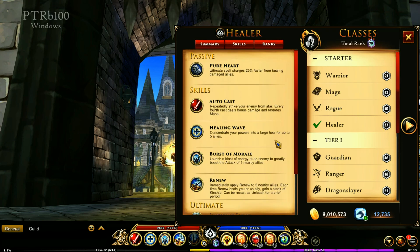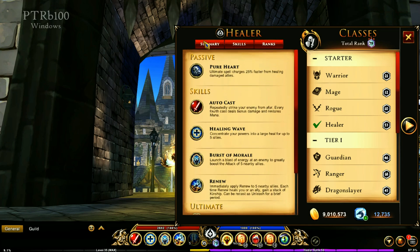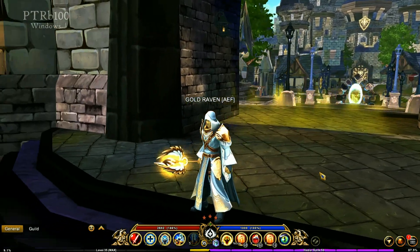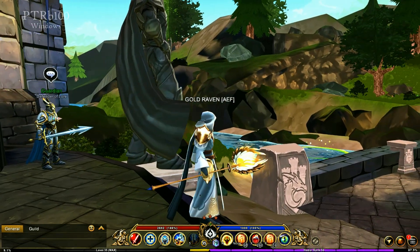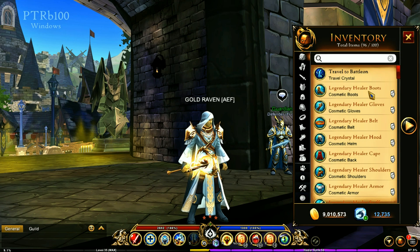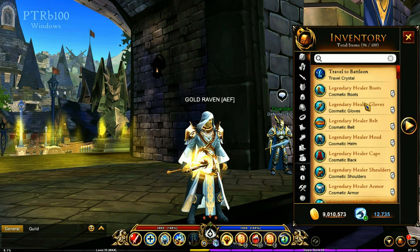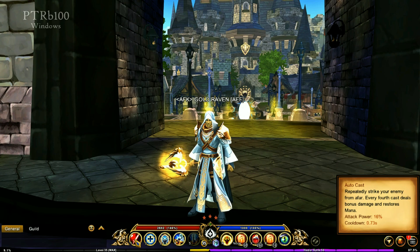The skills are basically the same from the last video I did show on this class; however, I will be running over them anyway. This is what the basic armor set looks like. Once you hit level 50, this is the armor set you will be unlocking — that is one awesome looking set, very cool weapon. It is a legendary set.